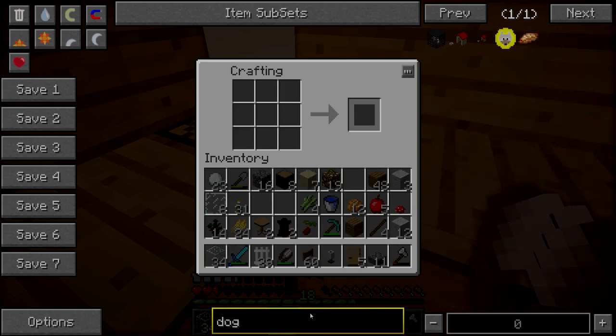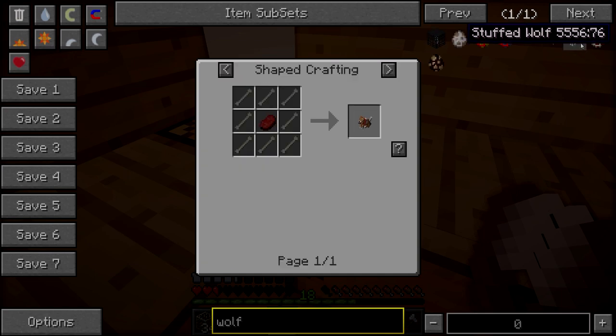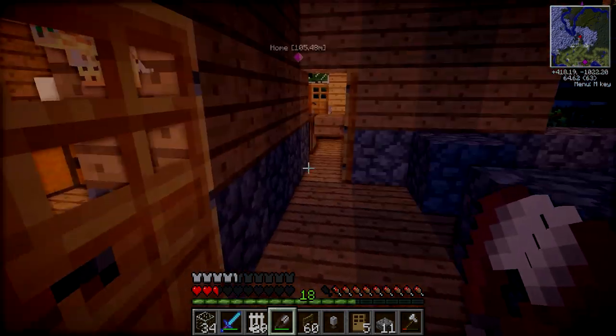Another thing I wanted to make was a dog toy — it's a teddy bear, a stuffed wolf! Bones and raw beef — we could easily make that, it's so cool. We could also make a wolf head to put outside so we know what animals are kept inside the room. Let's go sleep because it's actually night time.